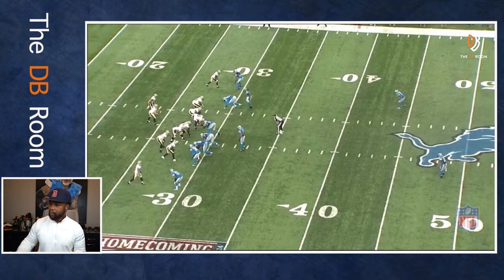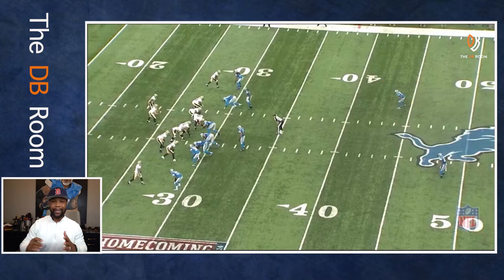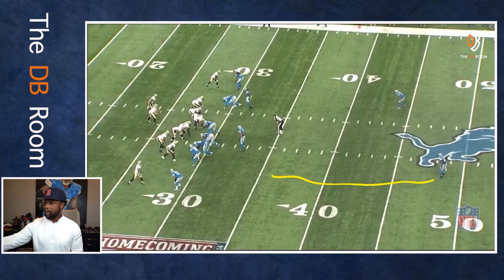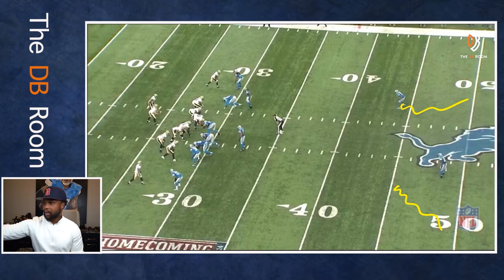In this defense, I am the free safety and James Ihedigbo is the strong safety. For 90% of the plays, James lines up to the tight end side and I line up to the open side. If we're playing Cover 3, Diggs is to the roll-up side. If we're playing any kind of two-high zones, Diggs goes to the tight end side and I go to the open side. So this time we switched it and played Cover 1 Hole.